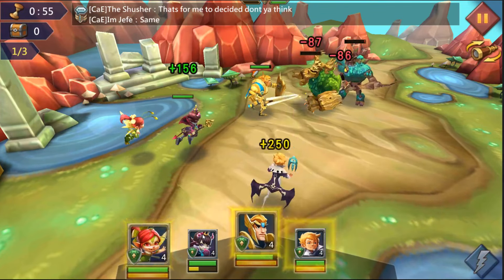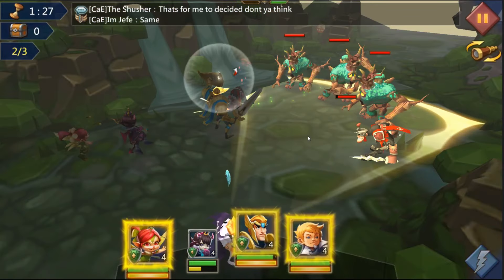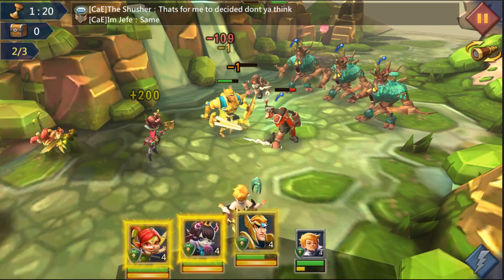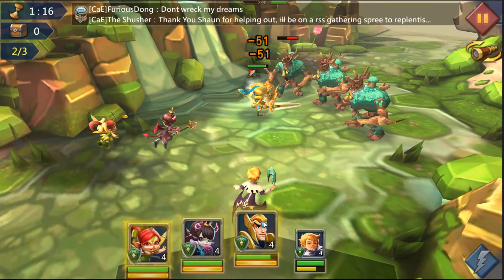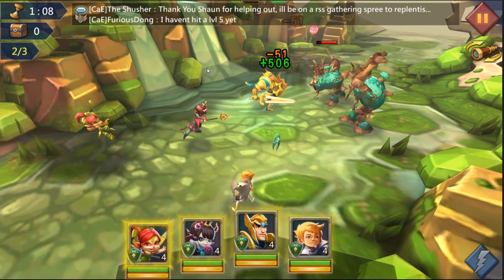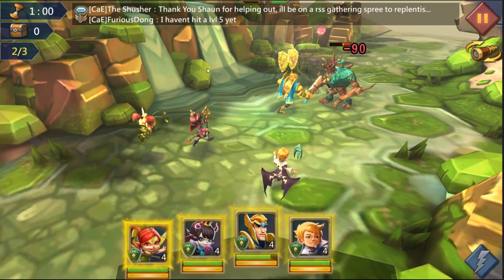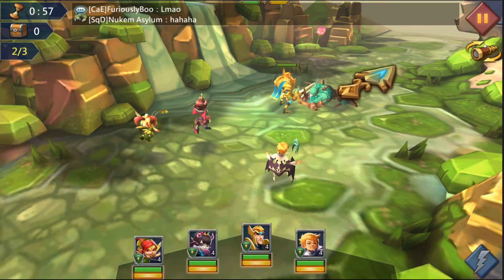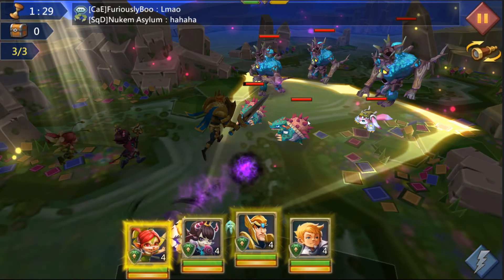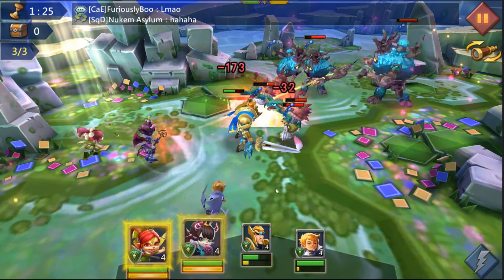We got a shield so the big boss is down. Let's go wave two — I'm gonna start off with the proc, wait a little bit for our heals. We're doing so good, so we're not gonna waste anything on wave two. We'll save everything with full health and full energy, then proc right away. There's a boss right in front of us so we're gonna need to stun him.